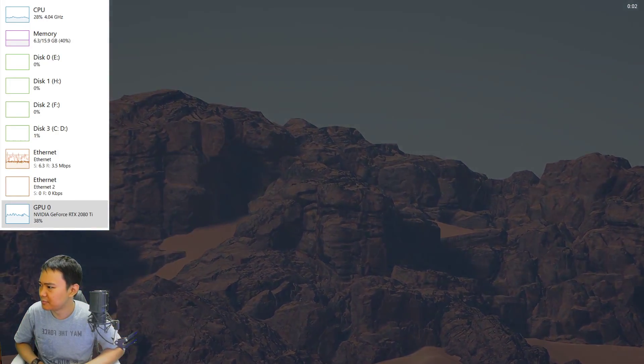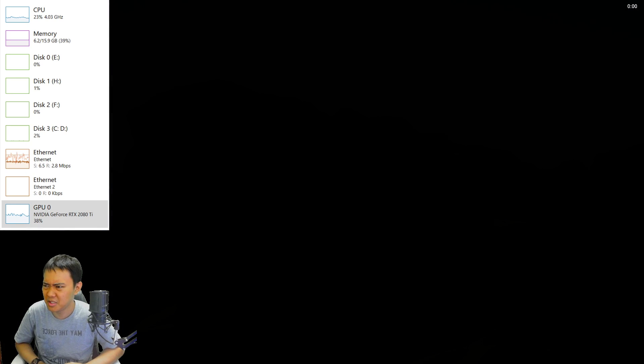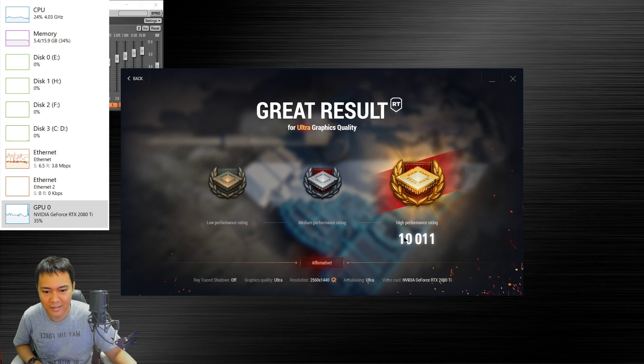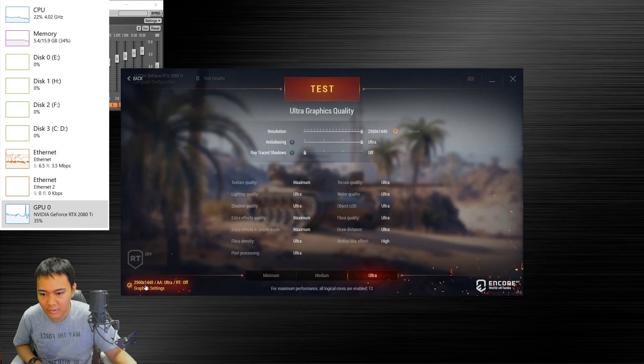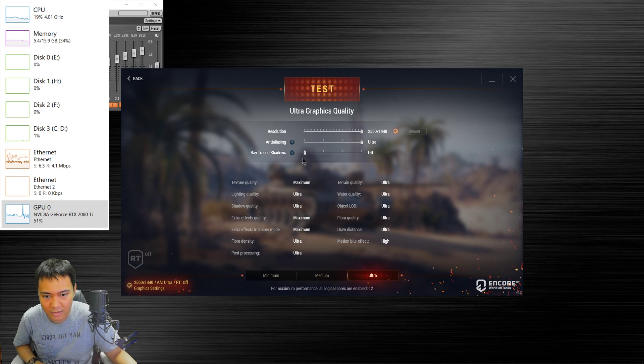After observing, my graphics card runs at about 40 to 50% — even less while streaming. That's pretty weird. Great performance though. So if I turn RT on, look at this — this is for off, right? This is for off.